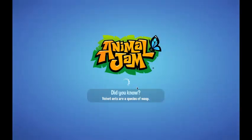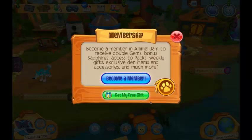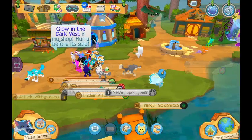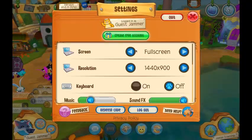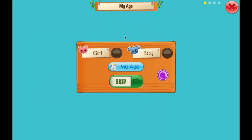You can be tutorialed on how to do stuff with Peck. Always take the free gift right here. Do not become a member unless you actually want to. So here I am as a guest jammer — I start off with 150 gems. Go over here and press 'Create a Free Account' in your settings icon, so you can have buddies and send messages.